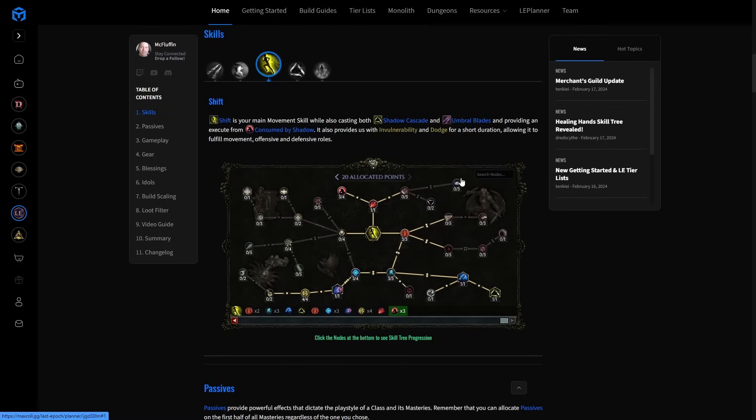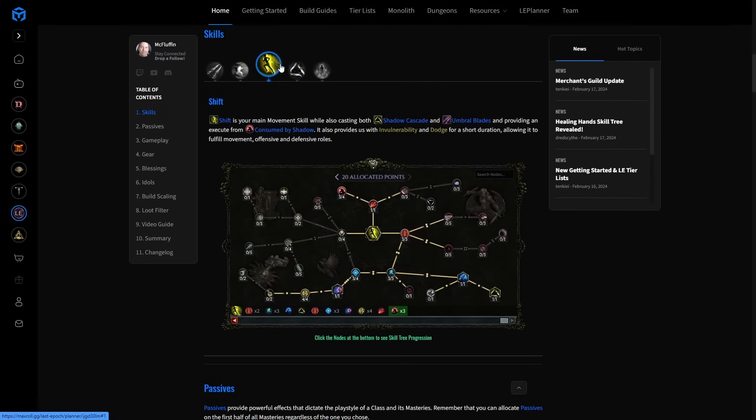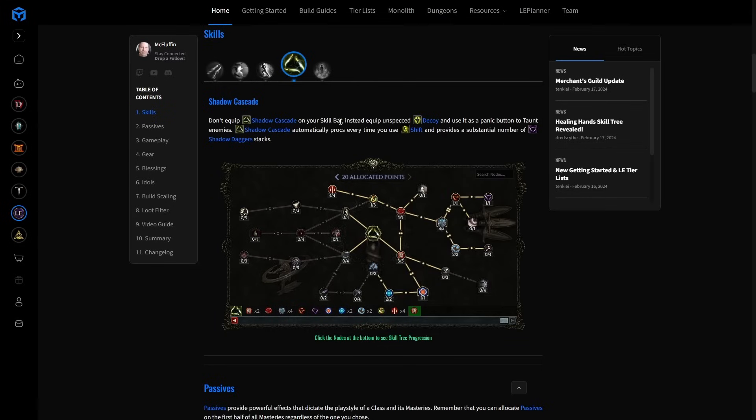We finish up going through Unseen Strike and Consumed by Shadow — not a very important part of the tree, but there's honestly not much else left to take, so we get a little bit of an execute that will help a little bit. Next up is Shadow Cascade, which is procced by our Shift interaction with both Sync Strike and Umbral Blades.